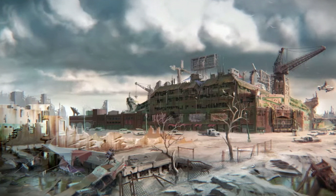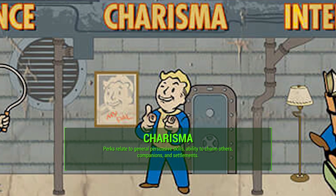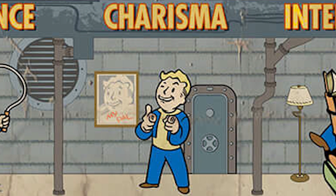You get better deals with vendors — better prices to buy things, and also better selling prices. They'll take more caps for your items. There are no more skills in Fallout 4; all those got wrapped into our special categories, and basically Charisma is speech and barter combined. Those two skills were in previous Fallout games, now they're bound together into Charisma. Pretty much all of the Charisma perks relate to general persuasive skills, your ability to charm other people and even animals, and it also has to do with your companions and settlements, which are a huge important part of the game.